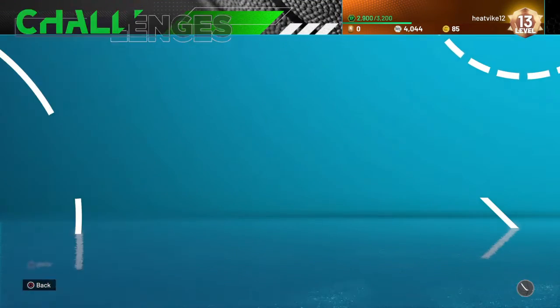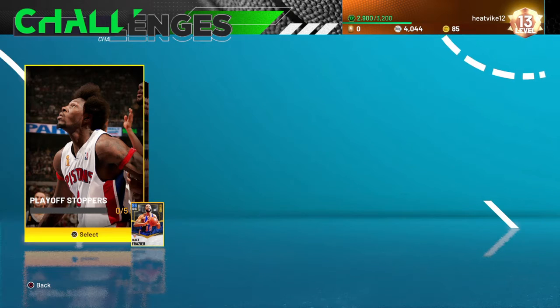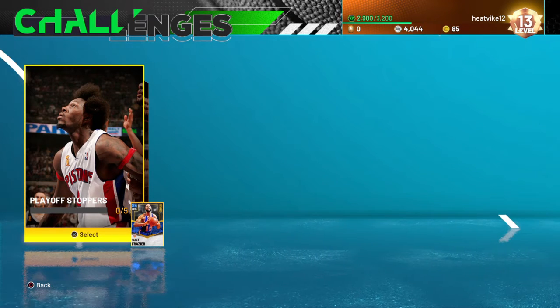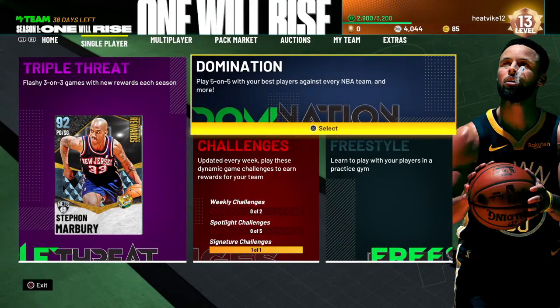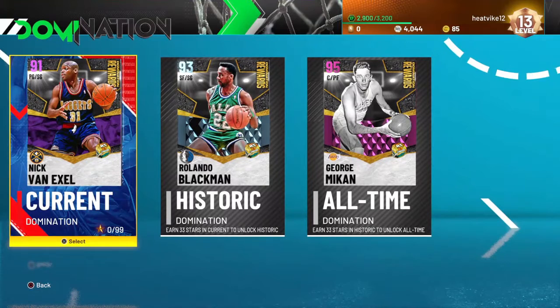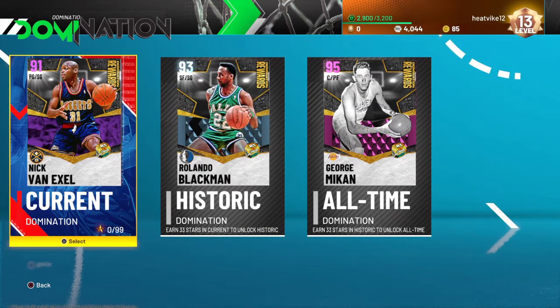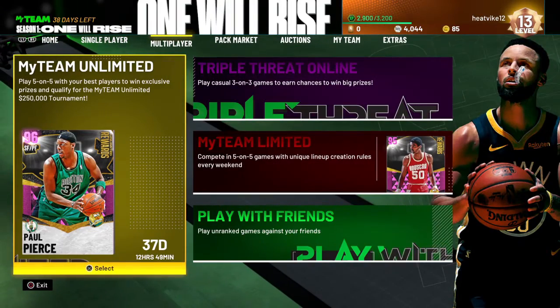They just dropped spotlight challenges today with the new packs — you get a sapphire Walt Frazier and one of the new packs, and those cards lock in for what I think is diamond Bill Russell. As for domination, I mentioned this in my last video too — I don't really like it because five-on-five offline is just mind-numbingly boring, so I haven't played any of that.